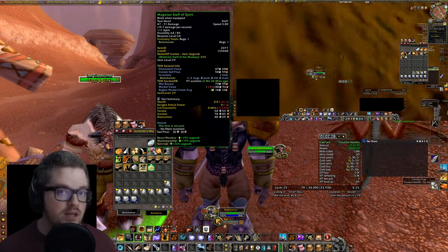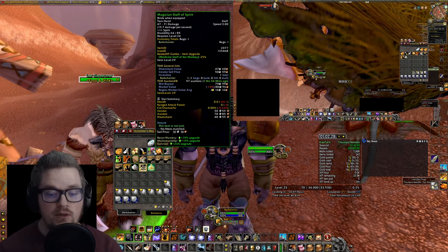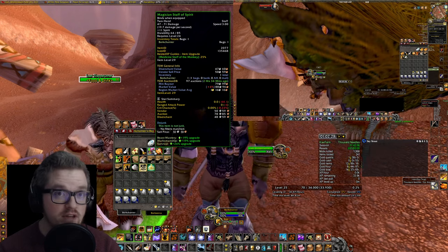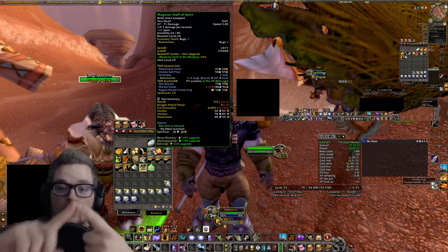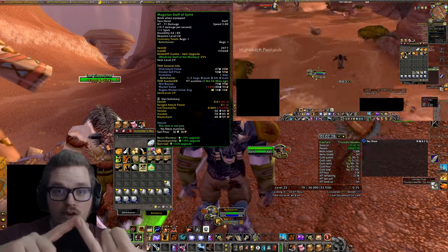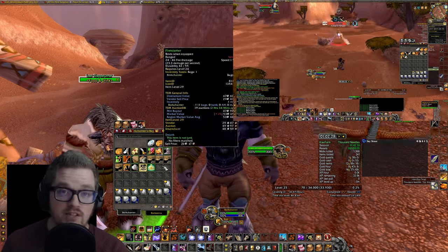I got 4 greens this hour. So if you're lucky with the drops, you can get some precious gear in the Season of Discovery — like arcane damage, agility, power, fiery, shadow, nature enchants. All of those — you have a chance to get them.